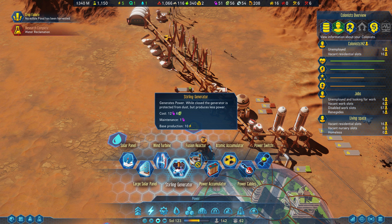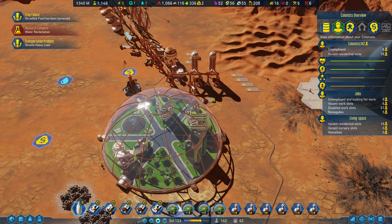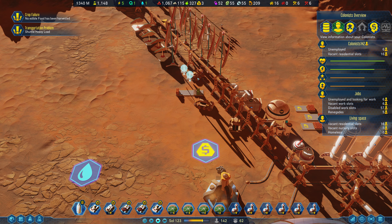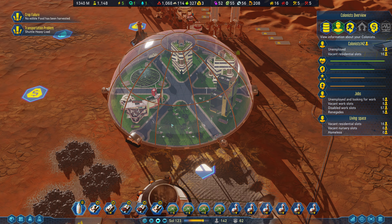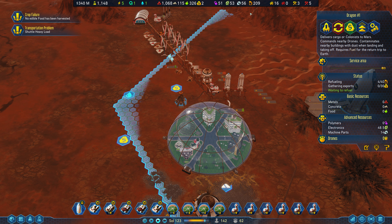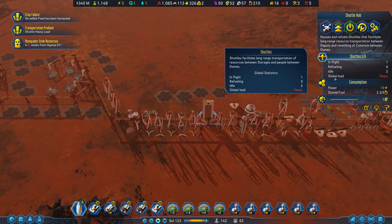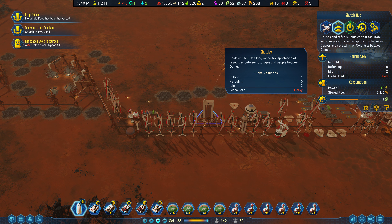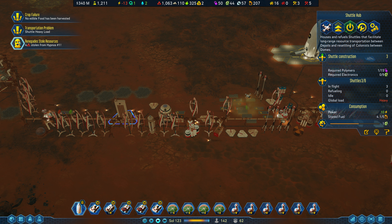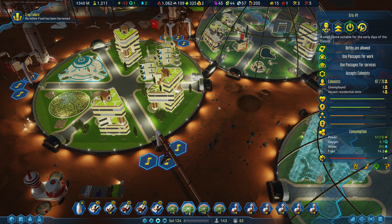Let's start building some sterling generators because they don't require maintenance and now we have the technology. Put a couple of those in — that'll be my main power source going forward, because zero maintenance is pretty powerful. We could probably use some water storage. That rocket is refueling, got electronics. Shuttle hubs have a heavy global load. We can make three more — it'll cost some electronics and polymers. Let's construct three more and max this out. Oh, renegades — we have renegades. People are not happy enough.